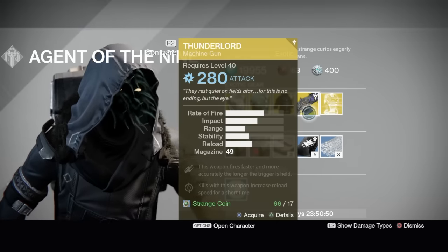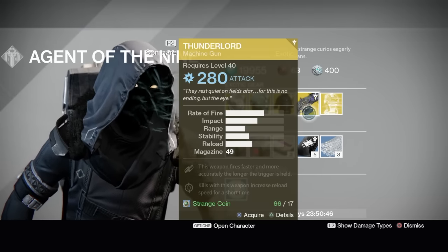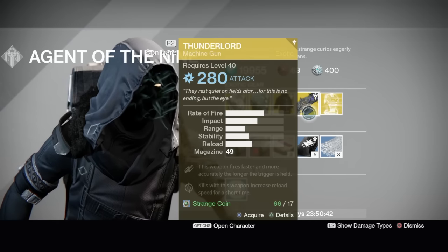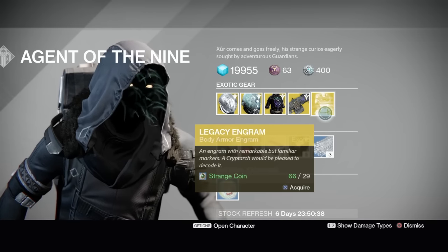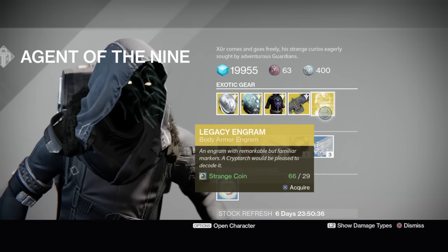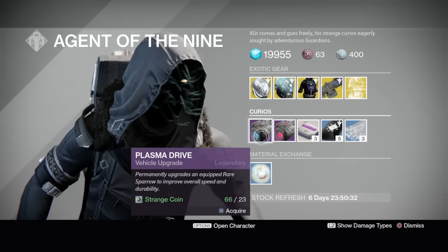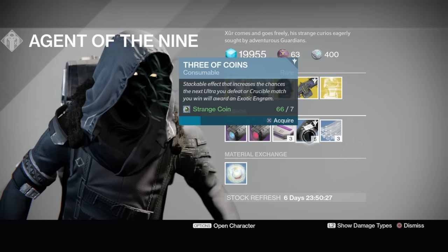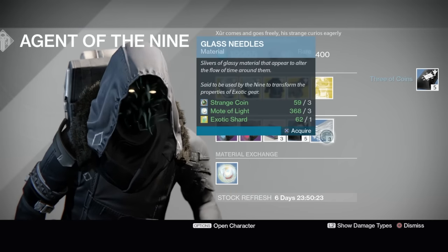If you don't have Thunderlord, I'd pick it up — it's fun. But when it comes to HMGs I'd rather use an exotic for my primary or secondary, not my heavy. If I am, I'm probably going to use Dragon's Breath. There's no year two engram this week, just a Legacy Engram, so that will give you a year one exotic. If there's a year two version, you can go to exotic blueprints and buy it. There's also plasma drive, stealth drive, heavy ammo synthesis, and Tree of Coins — which I'm buying.